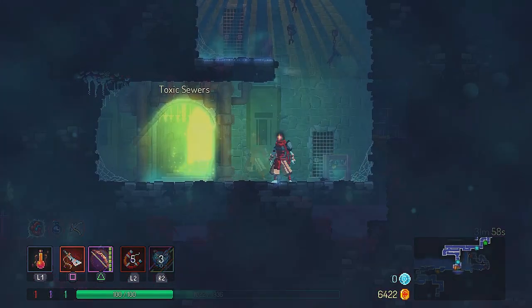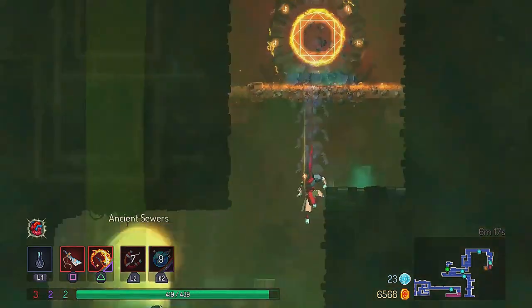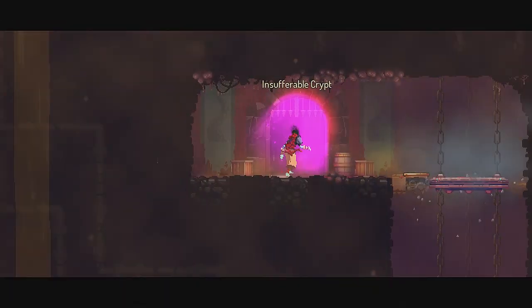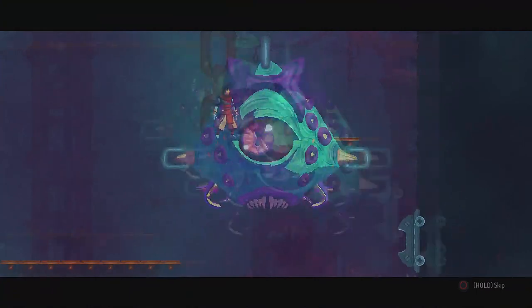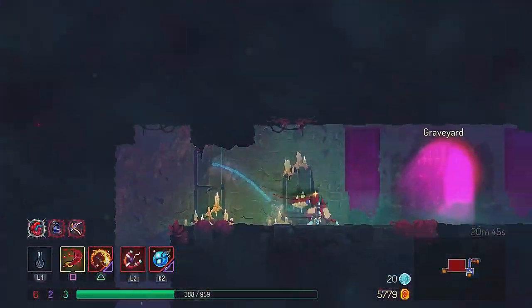First I am going to tell you how you get here from the Prisoners' Quarters. Go to the Toxic Sewers and use the ram rune to open up the path to the Ancient Sewers. From there, go to the Unsufferable Crypt and beat the boss. After the boss, you need to have the spider rune to climb up the walls and get to the entrance to the graveyard.